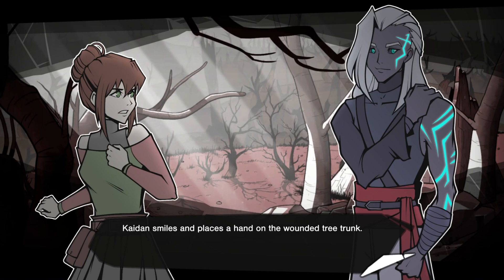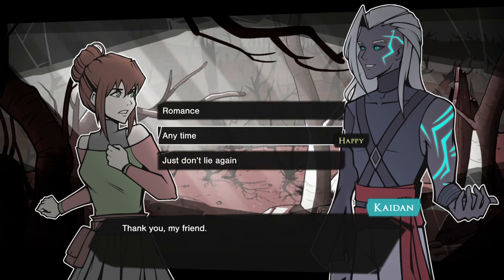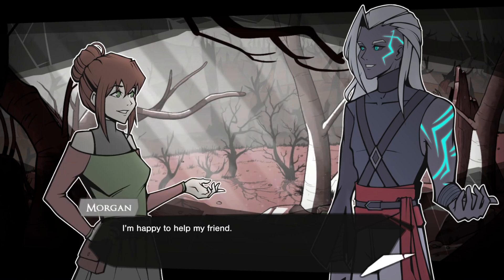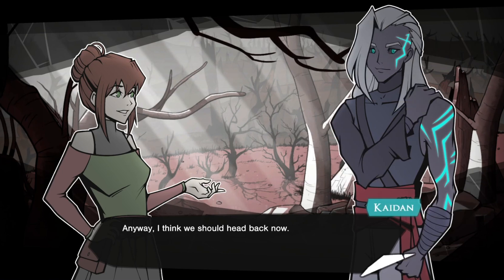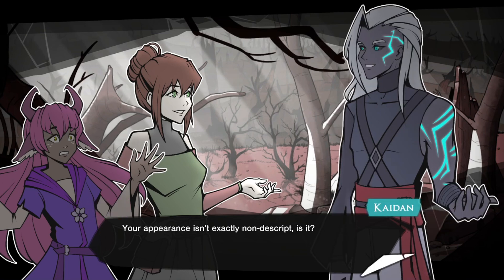Caden smiles and places a hand on the wounded tree trunk. I will fix this mistake. One step at a time. I will right these wrongs. Thank you, my friend. I'm happy to help. I'm not gonna be annoyed or mean to him — I'm really not mad about that lie. Caden grins, then shifts to look out into the dark forest. Anyway, I think we should head back now. Mime has been hiding behind that tree for a while — it must be uncomfortable.